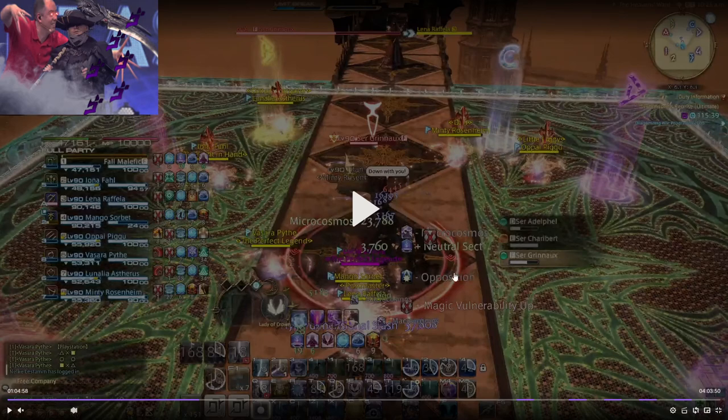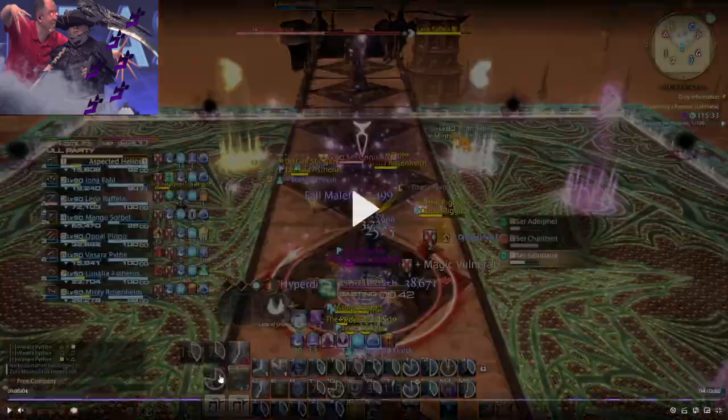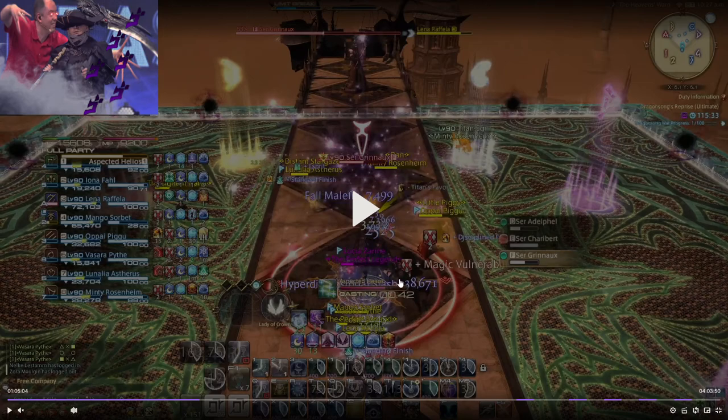Once I get to the center I prep a Neutral Sect. Then once people get close enough to the boss after they've taken their cleaves, I use Aspected Helios to heal everyone up with Neutral Sect active. Celestial Intersection — just the raid-wide healing — I used before we spread out. This can be flexed; it's really an unnecessary cooldown here. You could use it after, doing Aspected Helios into Celestial to save a GCD, but I use it early so it heals during those cleaves.